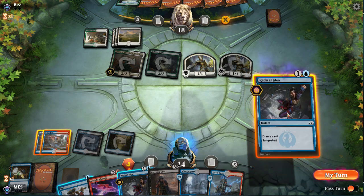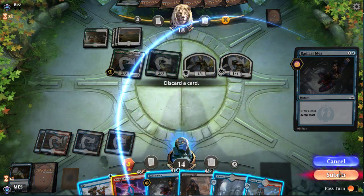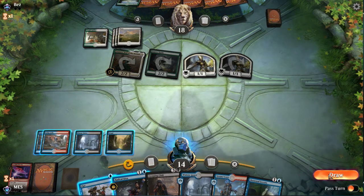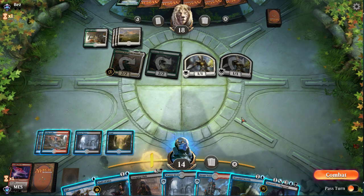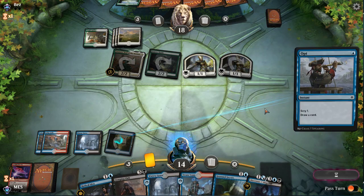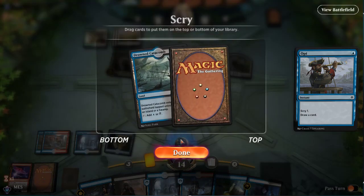I like this Grixis build for current standard, but I'm definitely going to experiment with other colors once future sets come up — basically mono-blue splash whatever other guilds exist. Our opponent could have March of the Multitudes or something. Oh, we found Drowned Secrets! It's an awkward turn to find it because we already have a plan for this turn, but we're always going to Opt first.